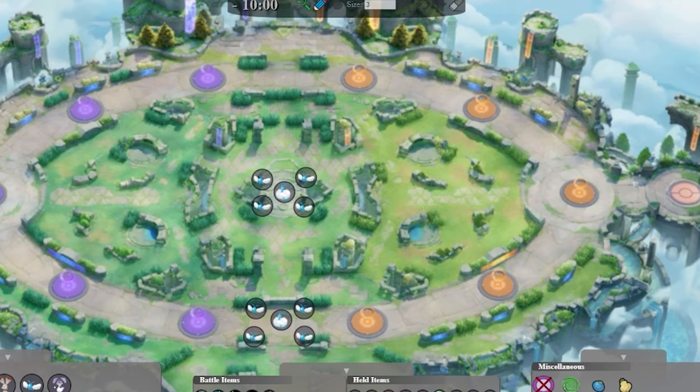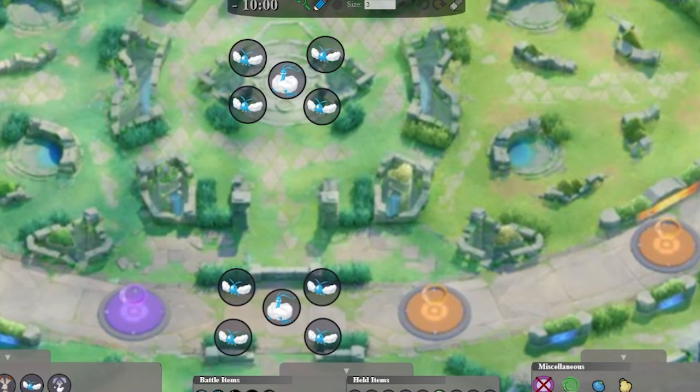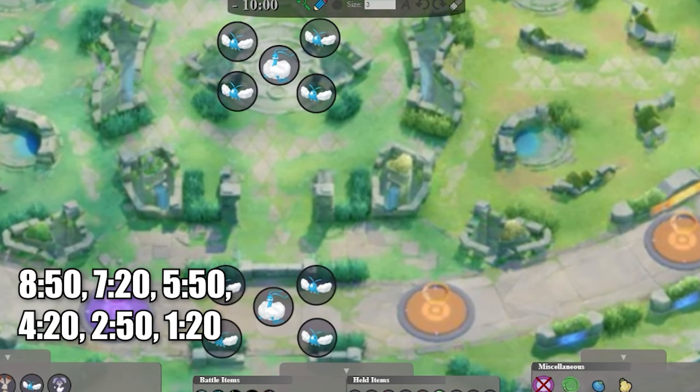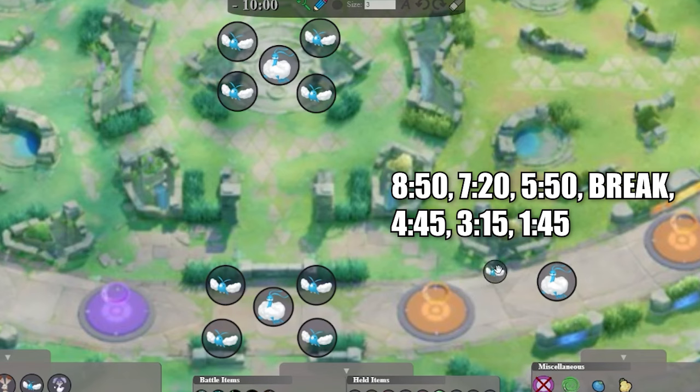As for the contested Alterias, they spawn at 8:50, 7:20, 5:50, 4:20, and 2:50. If you break the lane early, then generally they'll spawn at 8:50, 7:20, 5:50, then 4:45, 3:15, and 1:45.